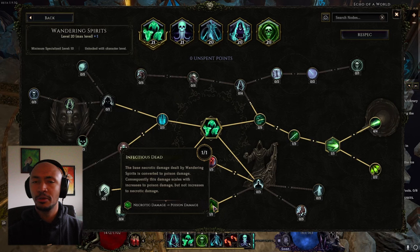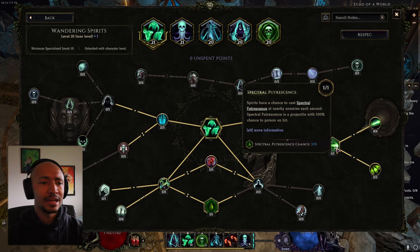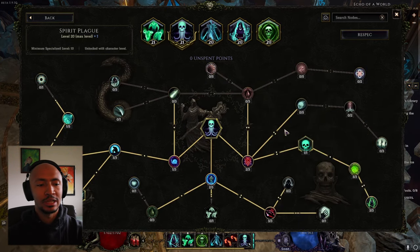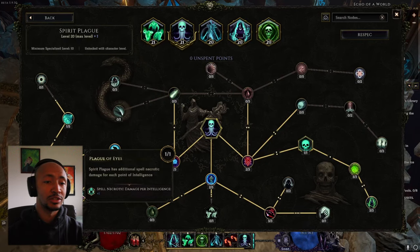Wandering Spirits we just turn into a poison damage skill and make it stack up a bunch of poisons - it's really good for boss killing. Spirit Plague we also use a lot of poison damage with, and we make it scale off intelligence as well.